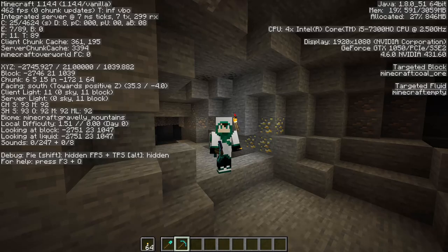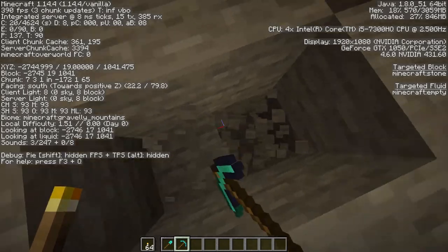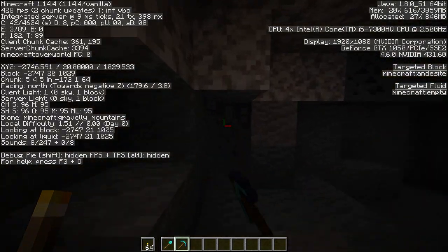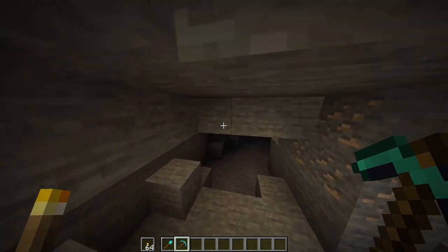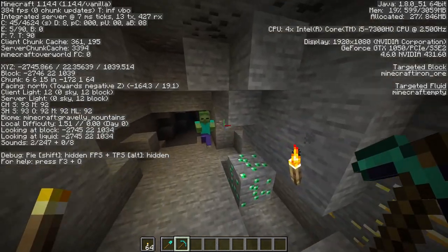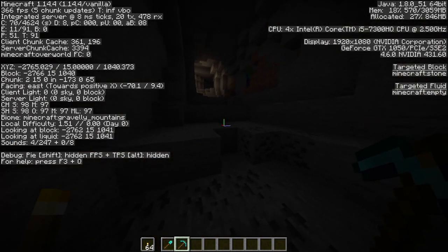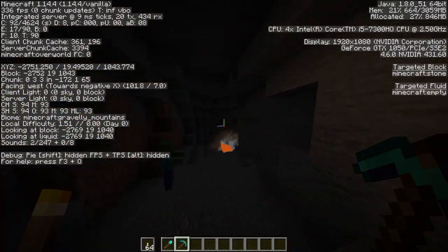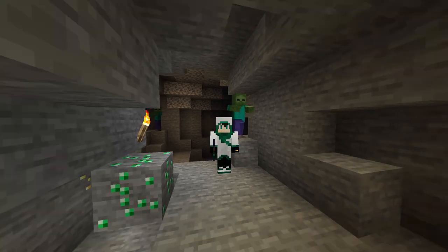You can get a lot of emeralds by trading with villagers too. So to summarize: dig straight down using the one-left one-right method until you reach Y11, then dig in a straight line until you hear cave noises and try to reach the cave. Make sure you're still in the mountain biome — you can check your biome in the coordinates display; we're currently in gravelly_mountains. Emeralds are especially useful in 1.14 with all the new balance patches to villages and trades, so they're a key part of Minecraft once again.